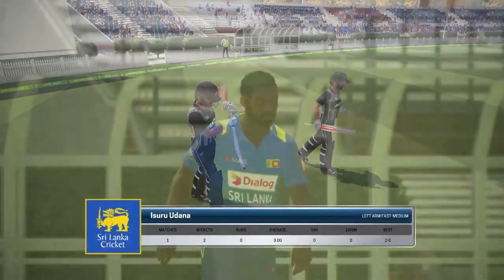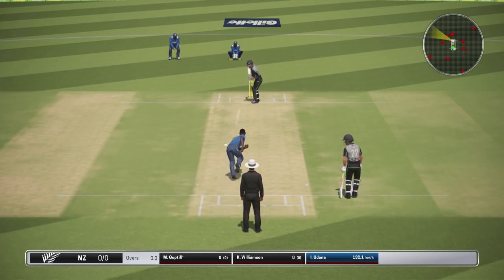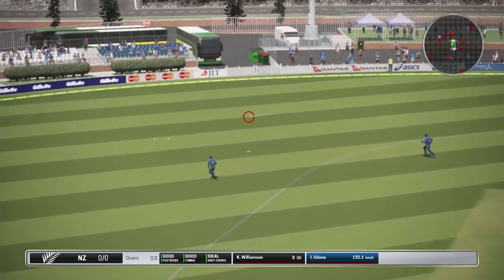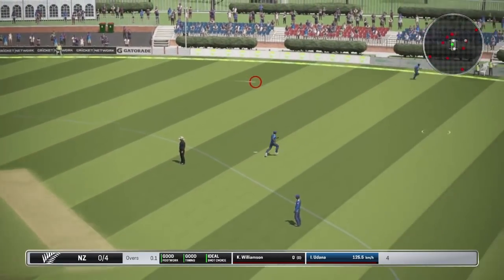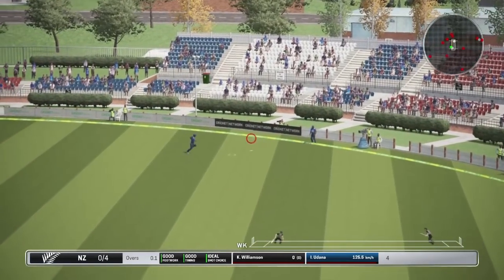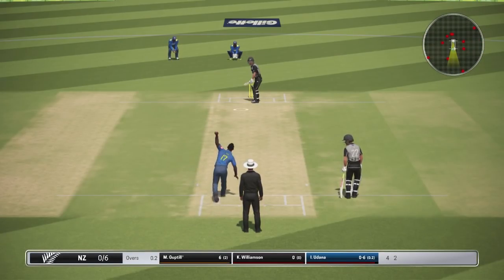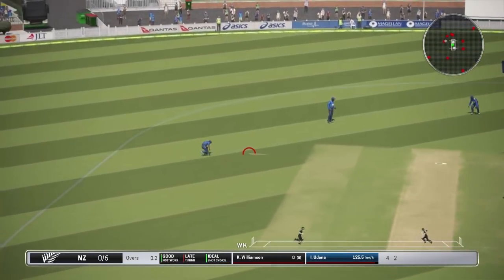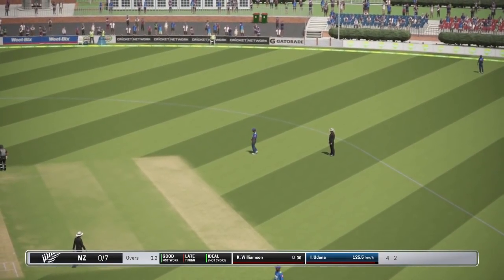Guptill is coming out to bat for New Zealand with Kane Williamson. A four, and another four. Guptill pulls it away - is it going to be a boundary? The field gets around to it and saves it, keeping it to just two. Guptill gets back. Along the ground for a quick single - Williamson got a run there.